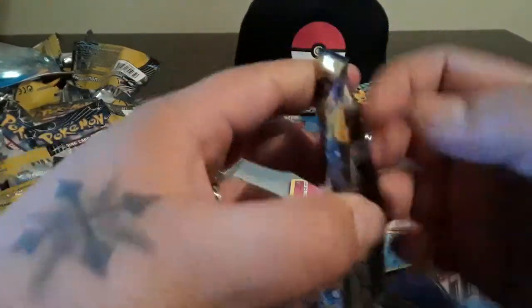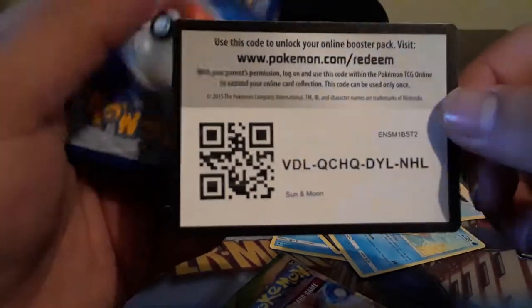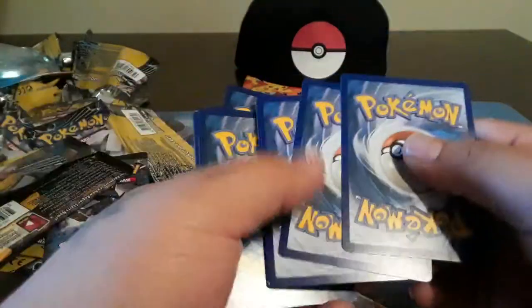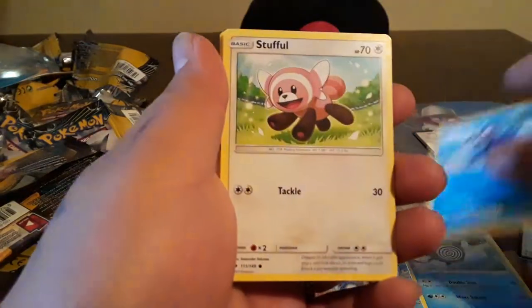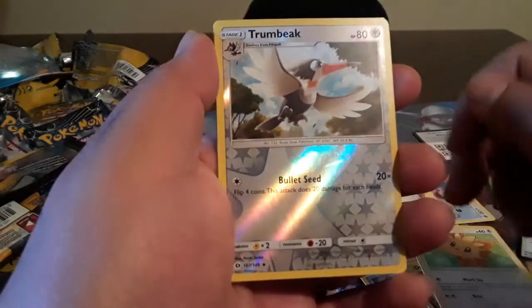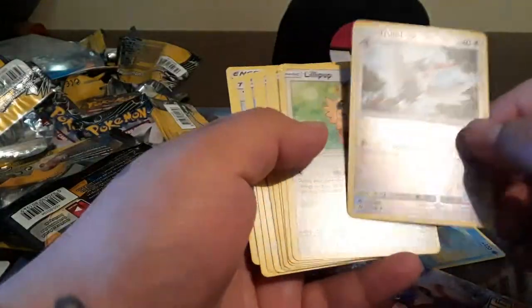Let's go ahead and open up Sun and Moon first. I don't know what the card trick is for this one but here you go - let's go with three. Timer Ball, Bryon, Poliwag, Popplio, Stufful - I think that evolves to Bewear. Wingull, Joltini, Lillipup, Trumbeak - that is a diamond. And the rare is... Cosmoem! Non-holographic. Oh come on, Sun and Moon.